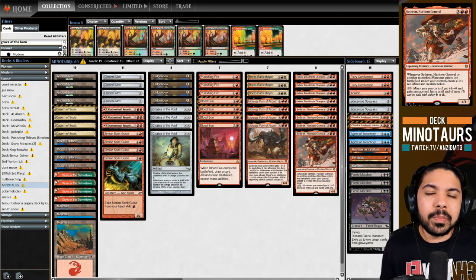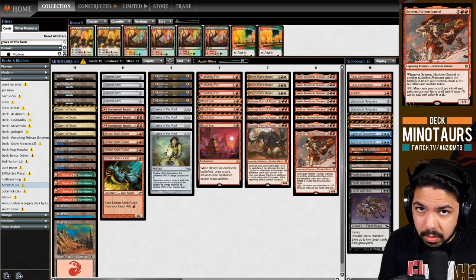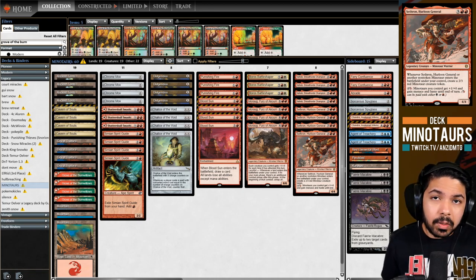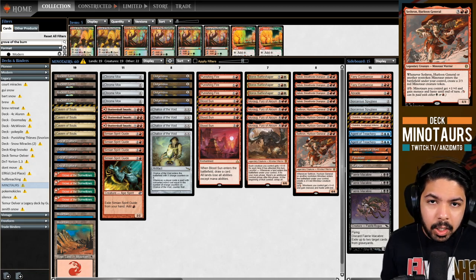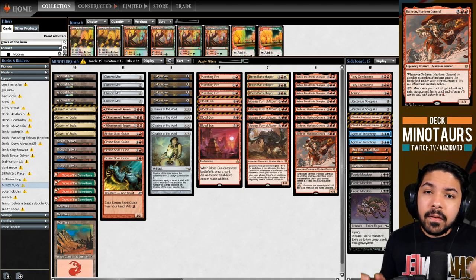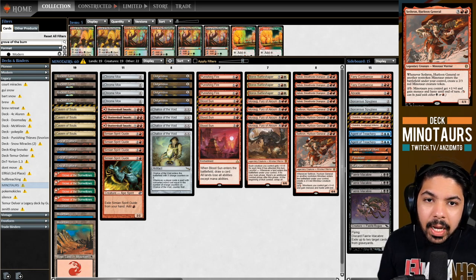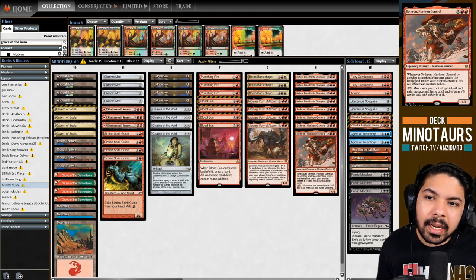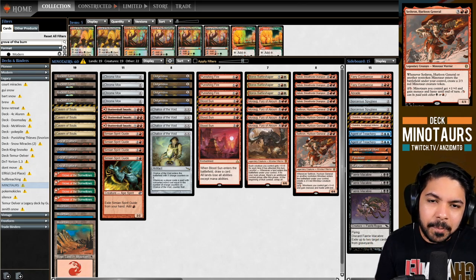My favorite Minotaur is Sethron, the Hurloon General - a five-mana card easily castable by turn two or three. It makes a Minotaur token when it or another Minotaur ETBs. The ability I love most is giving your whole team haste and menace while supercharging them +1/+0. With six mana, a curve of turn-one Didgeridoo into turn-two Sethron into turn-three Ancient Tomb plus Simian Spirit Guide, you can attack for almost 20 points of damage.